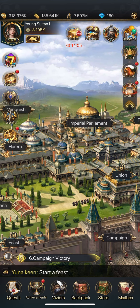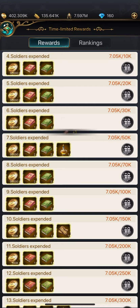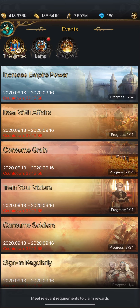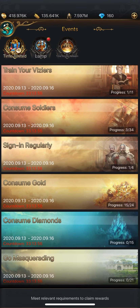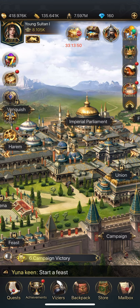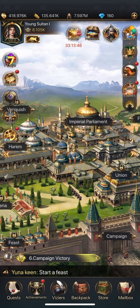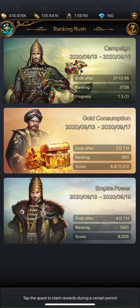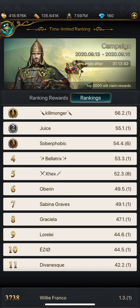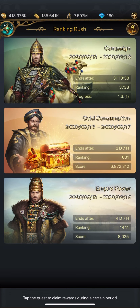Collect the consume soldiers rewards. You just want to pay attention to these. There are different rushes in the game and each rush has its own time-limited rewards relating to the main rush on the right-hand side. Click on 'Rush' and you've got campaign — which is consuming soldiers — and you've got gold, which is leveling up.